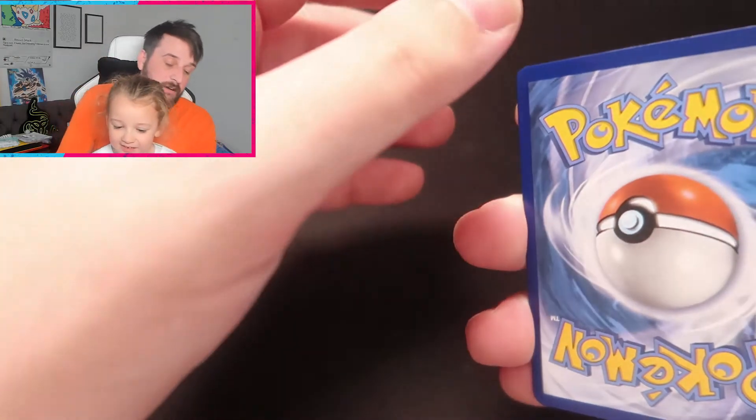You're going to open the Umbreon pack. Umbreon, here we go, let's see what you get. Hopefully you get something good. I just put my magic on it. Energy please — what energy do you reckon? I think leaf. Leaf? I reckon water.